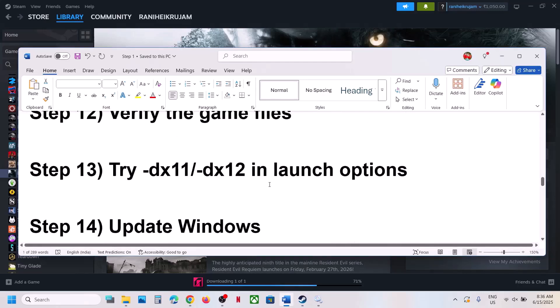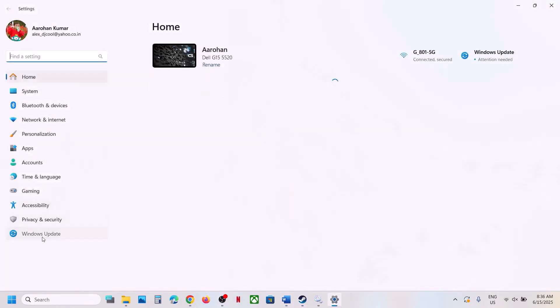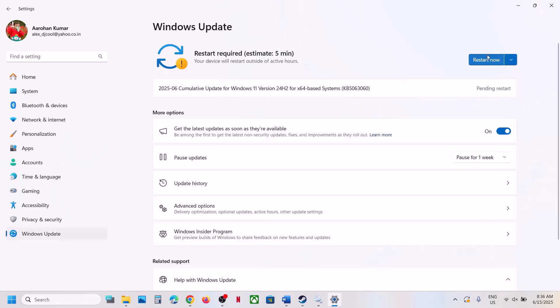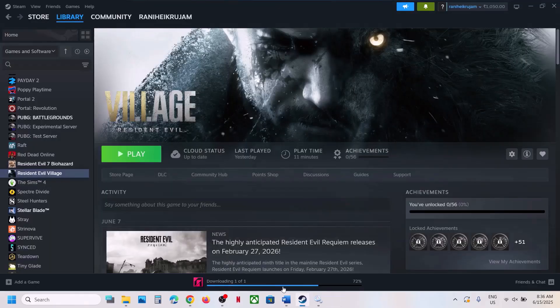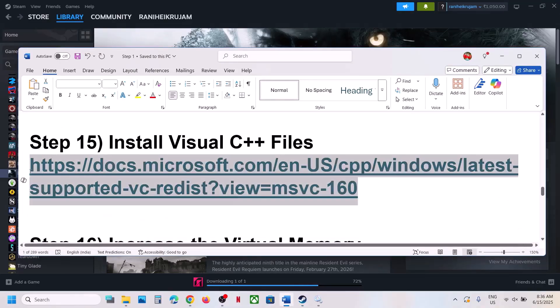The next step is to update Windows to the latest version. Open Windows Settings, go to Windows Update, click Check for Updates, and once all updates are installed, restart your computer and launch the game.